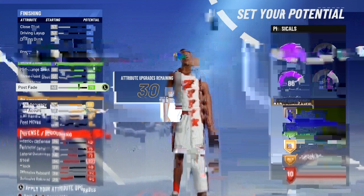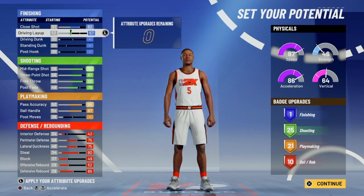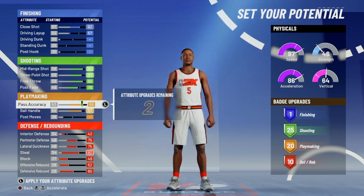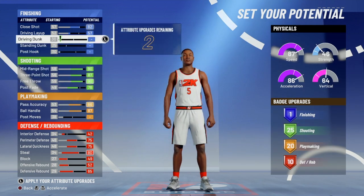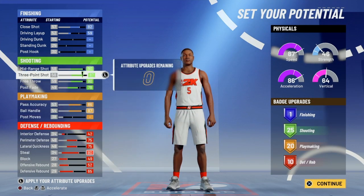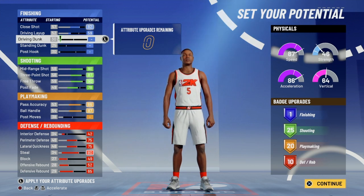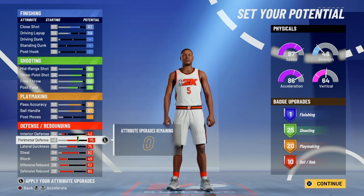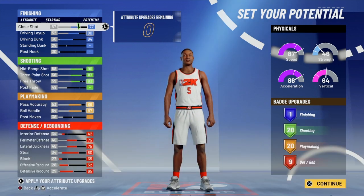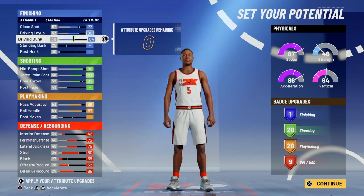You can't take off any playmaking. For driving, you can try to take off some shooting and take off a few playmaking badges to get some finishing badges. Hopefully you get like three finishing badges. This build is pretty good, and I'm going to try to adjust it now as a kind of rework — you end up with nine badges and 20 shooting, 20 playmaking with some finishing effort, so you're not completely lacking in finishing.